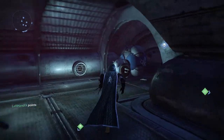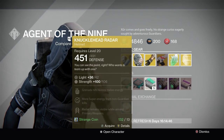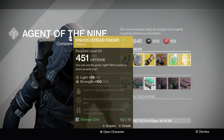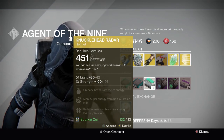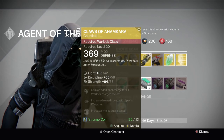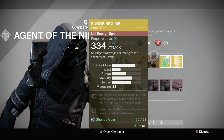Anyway, Xur is in this room right here. Approach him. We've got the No Backup Plans for the Titan, the Knucklehead Radar for the Hunter. No Backup Plans is your force barrier. Knucklehead Radar is Third Eye on all primaries, which if you use Jewel, it pretty sure has Third Eye. Then we've got Claws of Ahamkara — you get a double charge for your melee. It's going to be probably good for you Stormcallers when taking King's drops. We've got the Zhalo's Regime, or the swag regime, or the sadness regime.